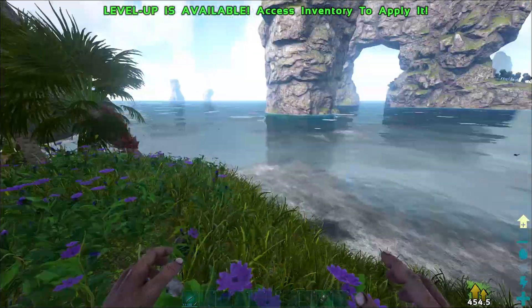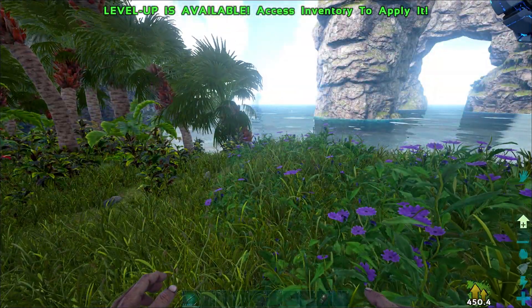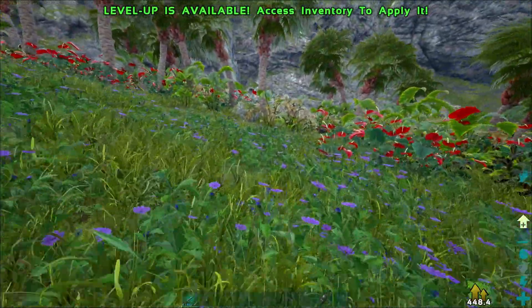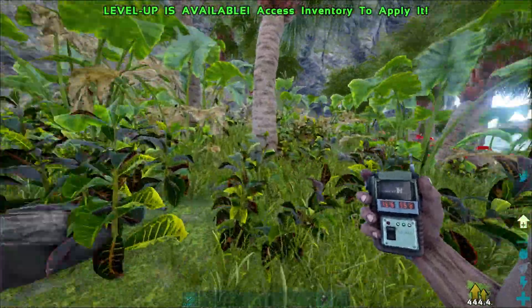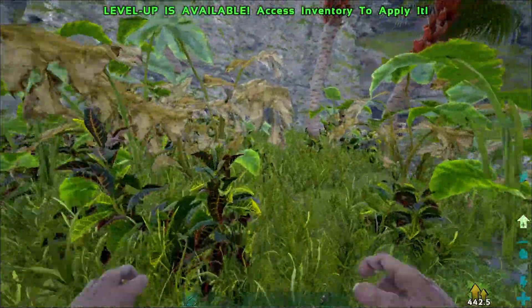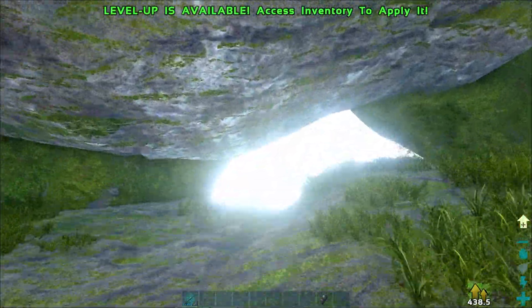Now this may be an issue with the map they may be going to correct this, but as for right now it's kind of bare, so that's what makes me think it's going to be corrected. I am currently in the ocean biome around coordinates 16.6, 55.2, and if you go over this little cliff there's a little drop off here.